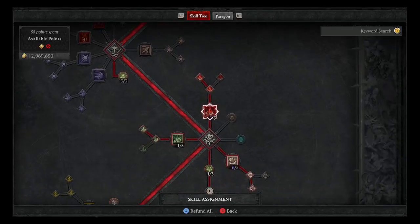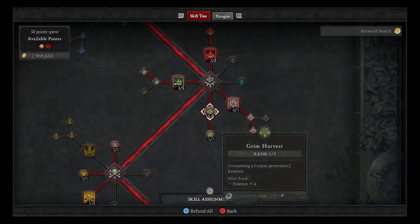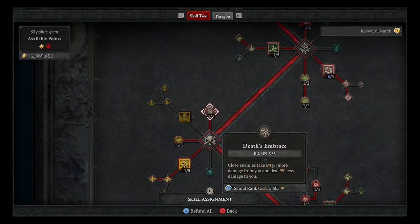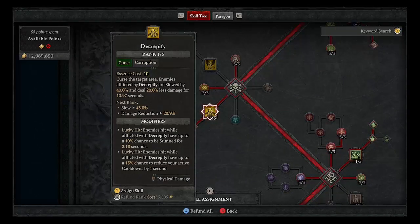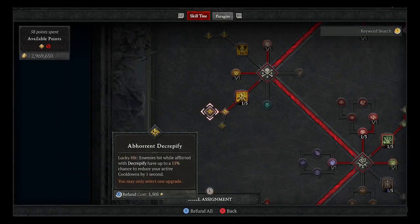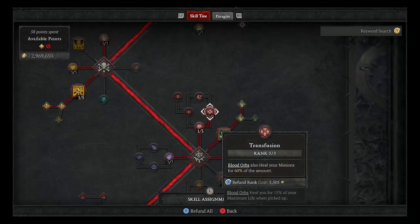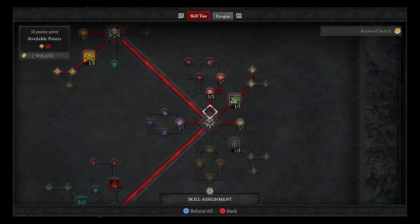On this build I have no core skills except for Hewn Flesh. Down here are your corpse and macabre skills. I have Blood Mist, Corpse Explosion, Bone Prison. I have one point in Grim Harvest so it helps generate essence, and then Fueled by Death, which increases my damage by nine percent for six seconds after consuming a corpse. Death Embrace amplifies damage. I have Decrepify — just one point in it — Enhanced and Abhorrent, one point in Gruesome Mending, and three points in Blood Orbs, which also heal minions for 60%.